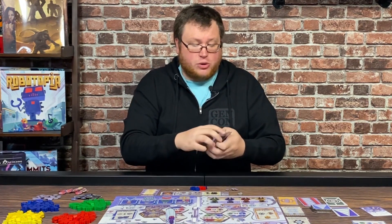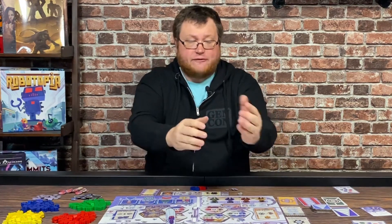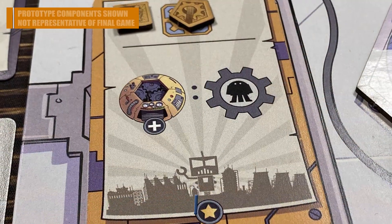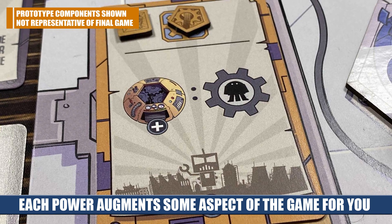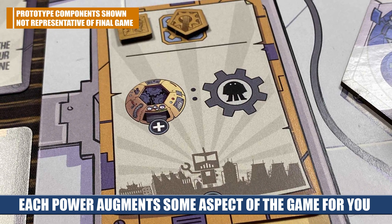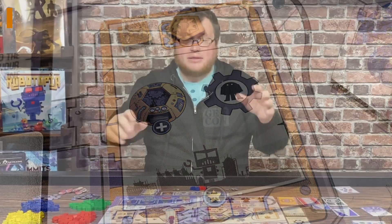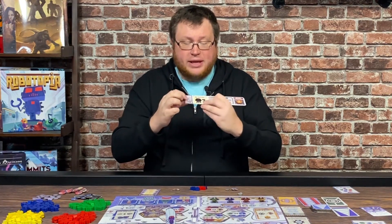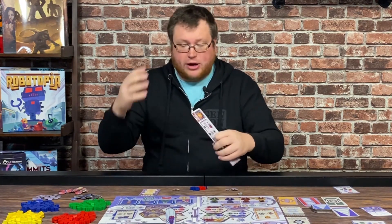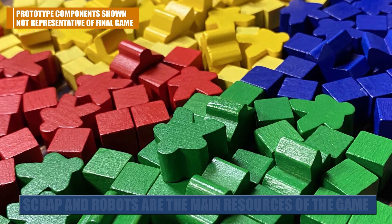Each of these cards also tells you which guild you're going to start with your influence on. The goal of the game is to get influence with all four guilds, so you do start with one already, and that gives you access to that guild's special power. Each player is going to start with one of the guild's powers, and you can potentially have multiple players with influence in the same guild at the start. This game can play up to five players, and each player is going to be given a player board with a different shaped symbol — squares, triangles, circles, hexagons — that's going to represent your influence.